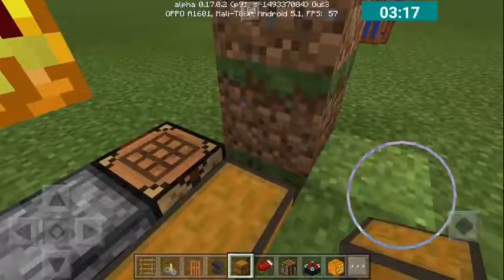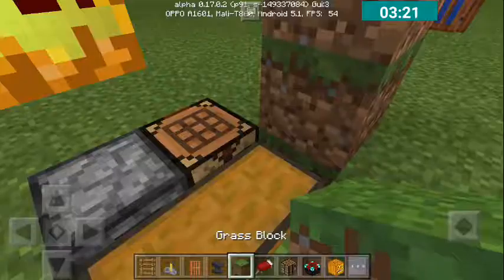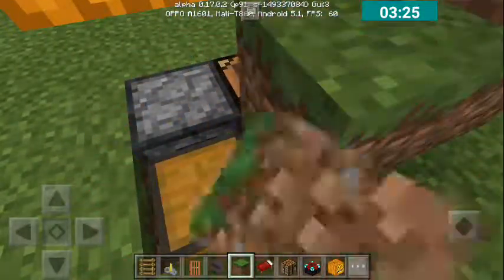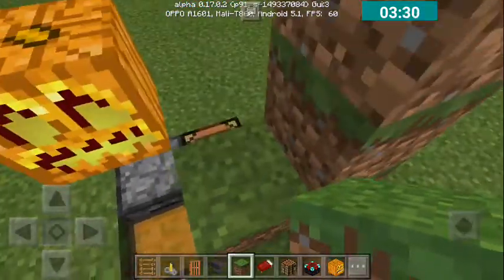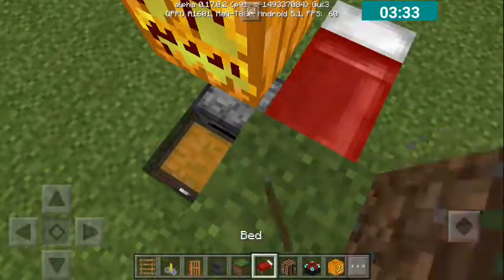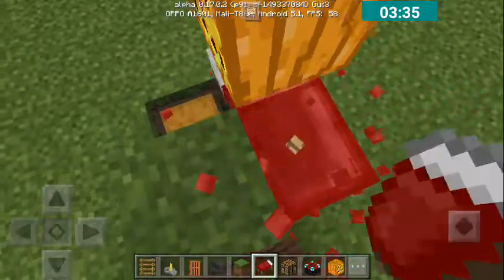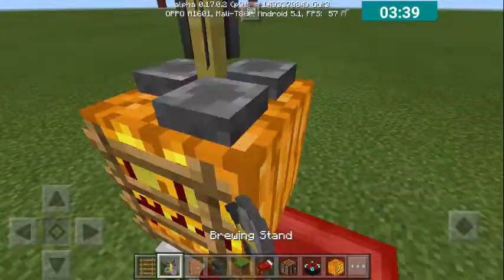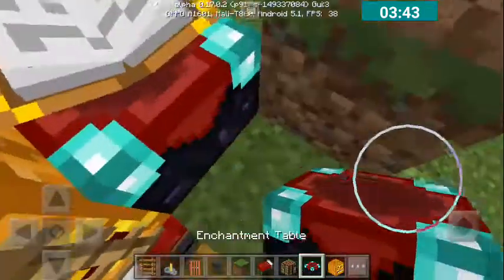Where is the grass block? Oh yeah, I broke it. There. Put the ladder here. Put the brewing stand there. And the economy will decide it.